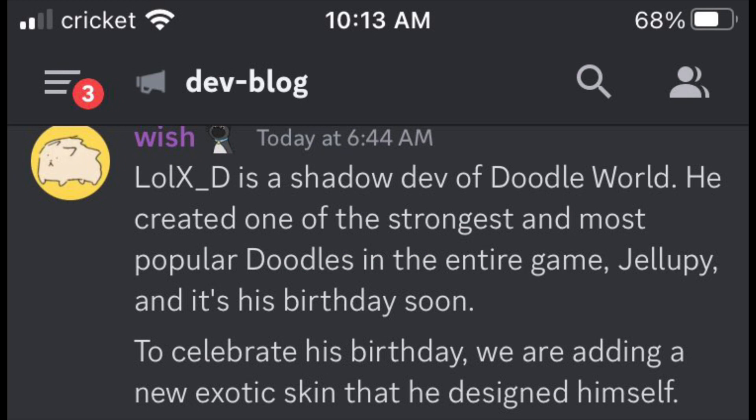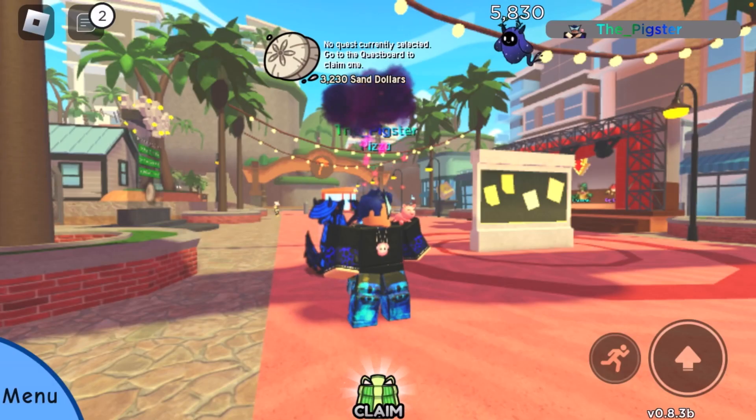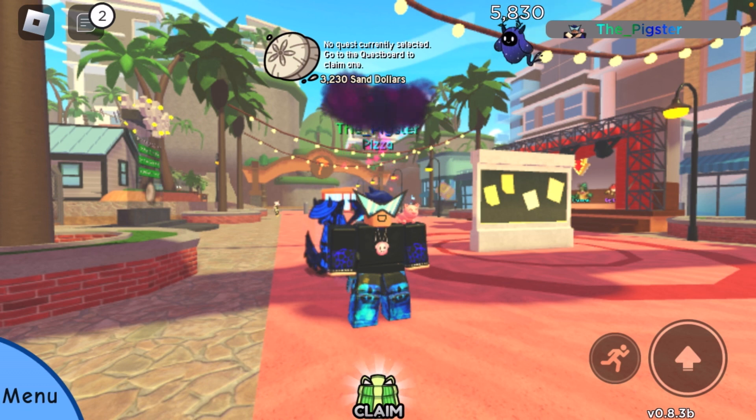LowXD created one of the strongest and most powerful doodles in the entire game — Jalopy — and it's his birthday. So happy birthday LowXD! To celebrate, they added a new exotic skin that he designed himself, which is pretty cool. Just to be clear, the earlier 'shadow devil' comment was a joke — shoutout to him though.